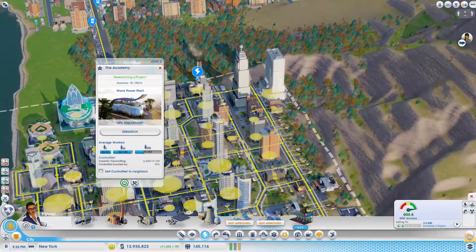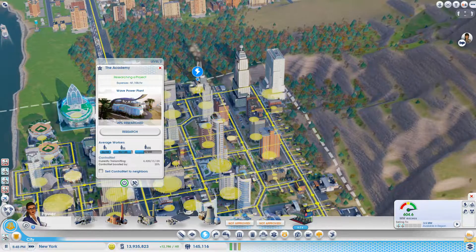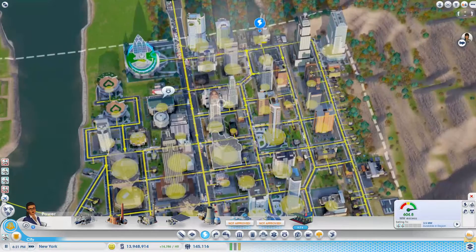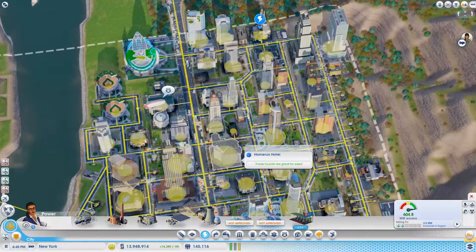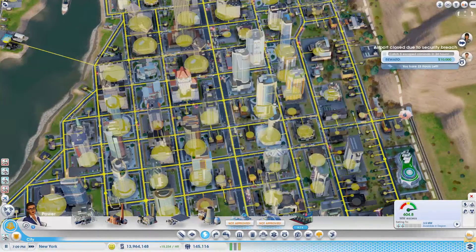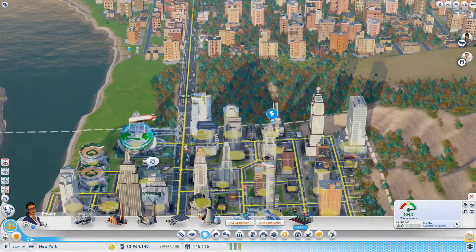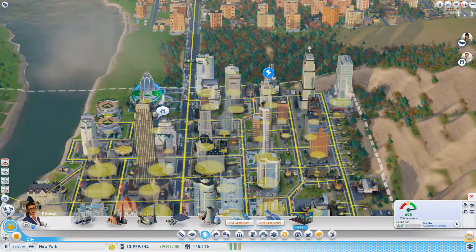We've just got to wait on the research really — we're just watching that slowly improve. It looks like this traffic's starting to die down now. We're getting further into the city. The city does look a lot more busy — I guess maybe it's the peak hours. It is peak hours right now and there's a lot of trucks. What year are we in? Year 11.